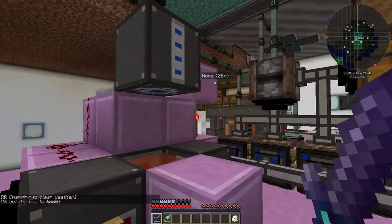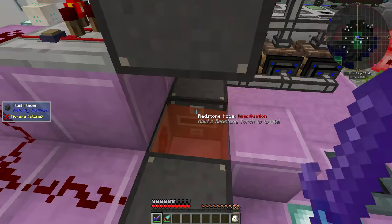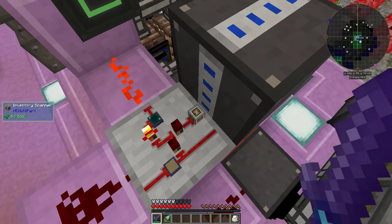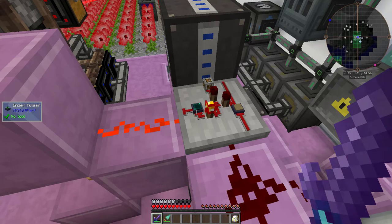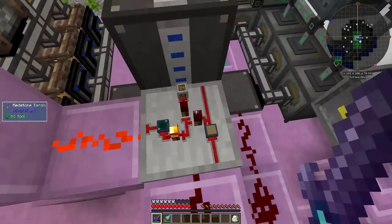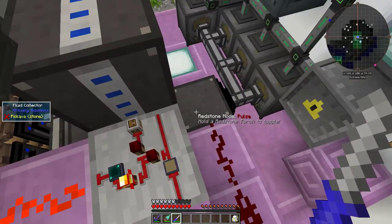My canola system was missing a crucial component — a liquid monitor from RF Tools — so I had to do the monitoring myself. A fluid placer constantly places oil. The scanner detects if it's oil, and an inventory scanner from Supercircuit Maker detects if there are crystallized canola seeds in the precision dropper. The scanner has a NOT gate leading into an AND or pulsar, so when there was oil, the pulsar would tick repeatedly and set off this AND gate.